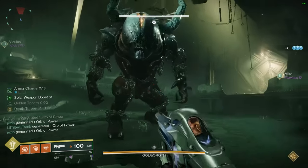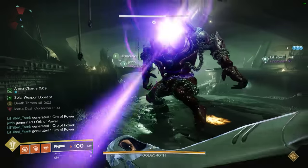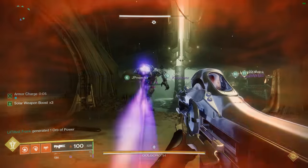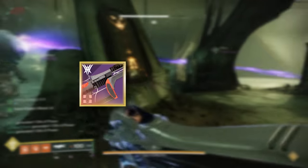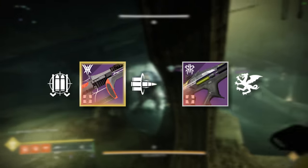Moving on to Golgoroth, the cleanest and easiest way to defeat him is by using Linear Fusion Rifles. The damage phase can last up to a minute and a half, which puts a strong emphasis on high total damage loadouts, which Linear Fusion Rifles happen to excel at. The most consistent pick by far is Cataclysmic with 4x a Charm Bait and Switch, but alternatives like the Taipan with Vorpal work fine as well.